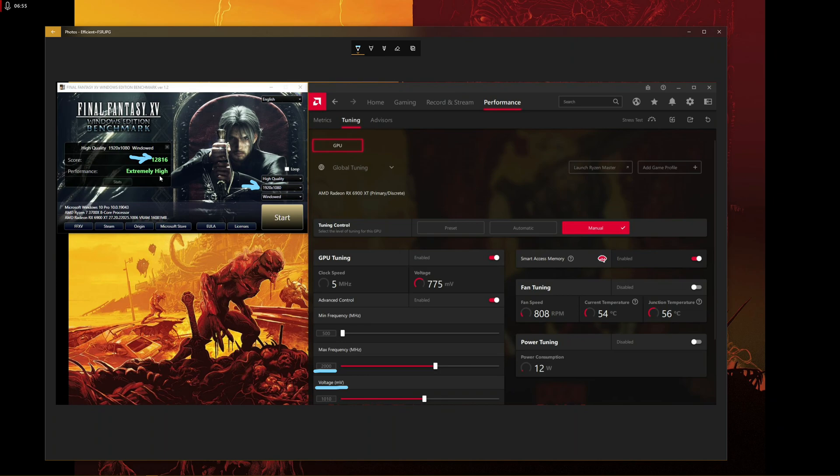What happened here is that once we started using FSR the card was often hitting my CPU limit — it was mostly CPU-limited. My CPU cannot keep up with the high frame rates in this game. But the key point is I'm getting the same score as before at 2500 MHz, while power consumption dropped to an average of 130 watts instead of 160 watts.